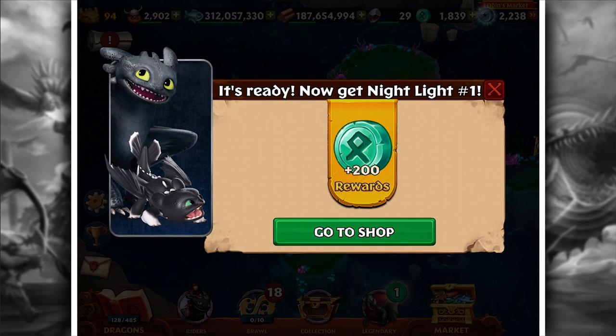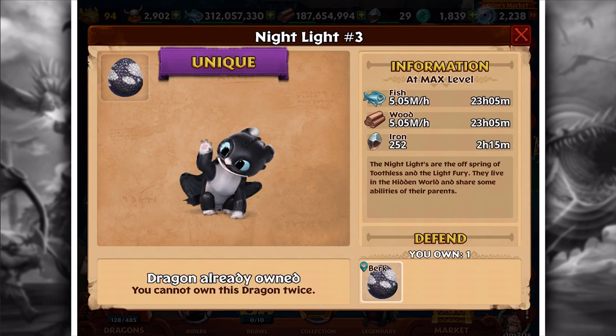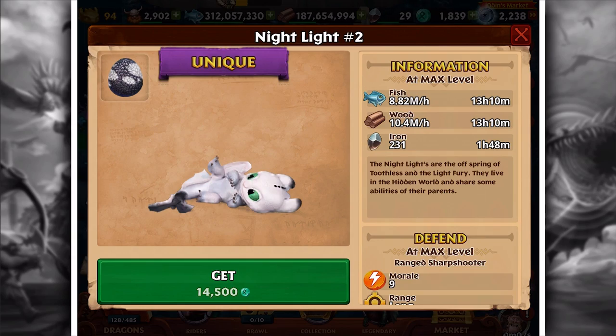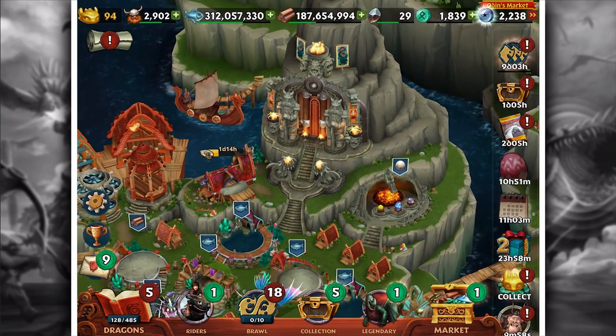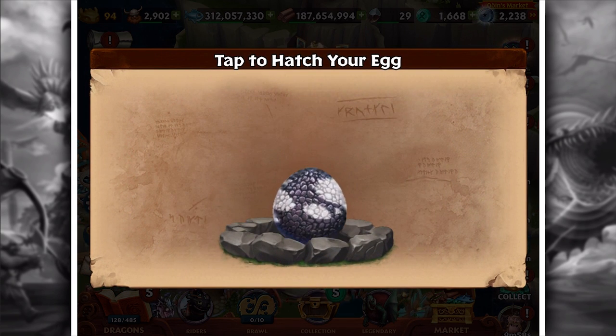So in order to get these, you go to the shop. You can just buy them outright for 14,000 runes each, which is a crazy amount. I don't know if the resources they get are very good, but we already have one here at 171 runes. We're going to hatch it just for you guys - spending runes on you. You don't know you're born.